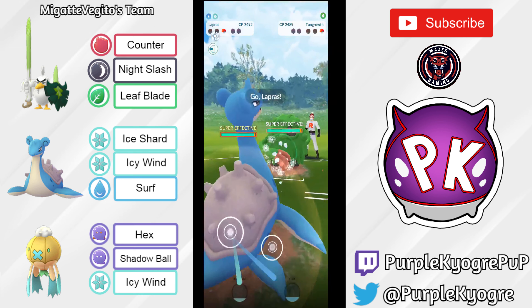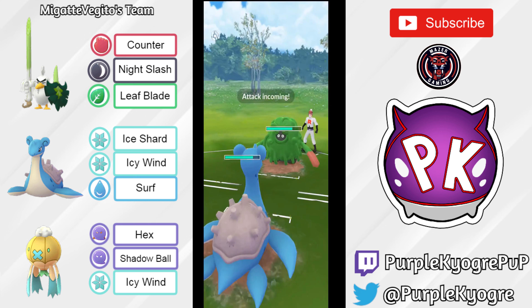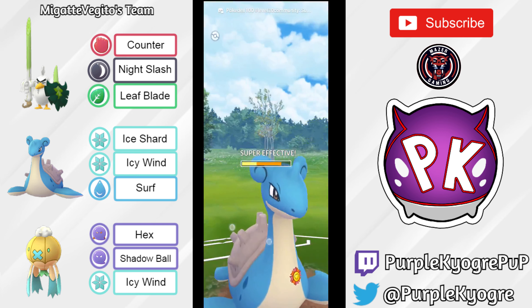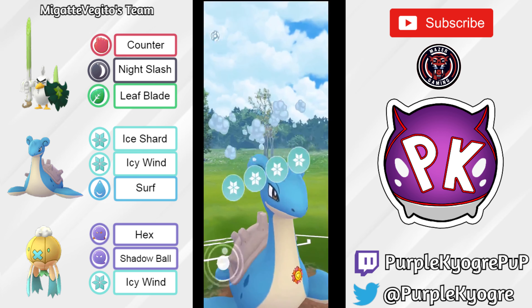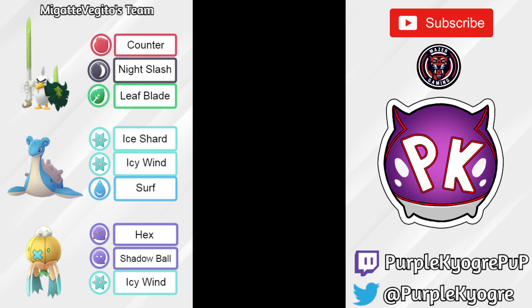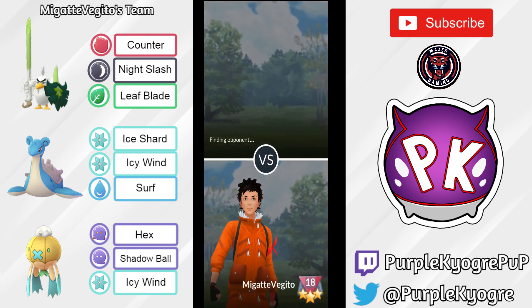In comes Tangrowth versus Lapras. How does this matchup go? Lapras can definitely take a Power Whip. It can take a Rock Slide — it's going to do a lot. Going to be a Power Whip. I know Lapras can take it. It can't take another Rock Slide, but it gets to an Ice Beam. Can Tangrowth take this Ice Beam? I feel like it can't. So I think Lapras is going to win. It can take it, but one more Ice Shard is going to be enough to finish it off. So that could have gone either way, but Lapras was able to pick it up. Really well played, really great game.